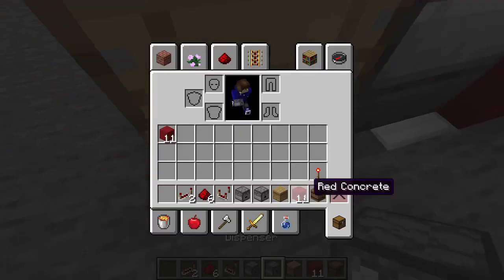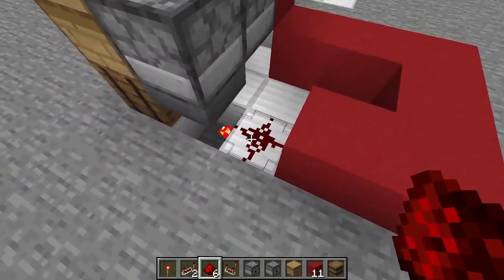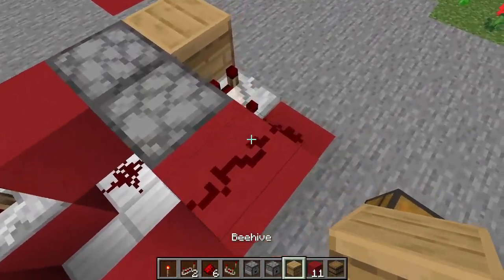Then you're going to want to build this out. Break that block there. Grab yourself a redstone torch and put a piece of redstone — make sure it's doing the little X pattern or else this will not work. Block right there, repeater, block, repeater.